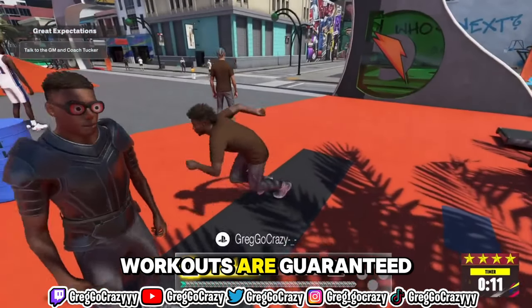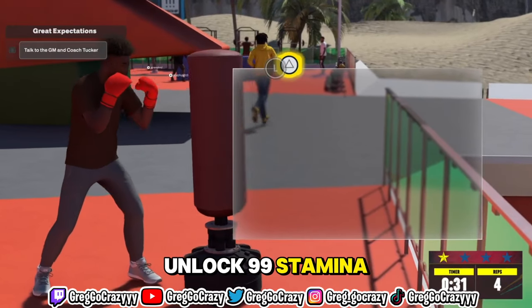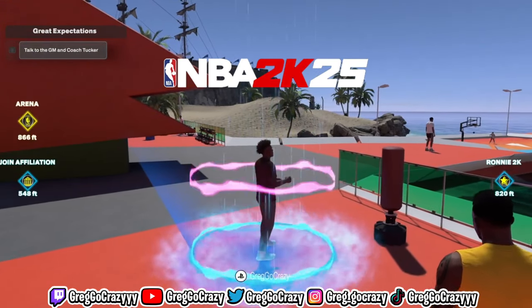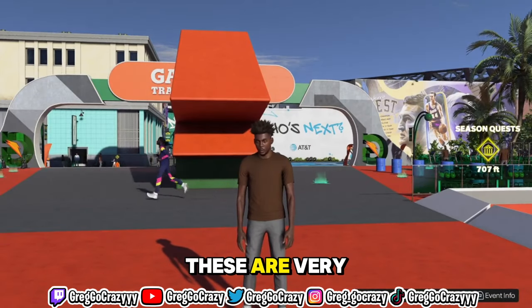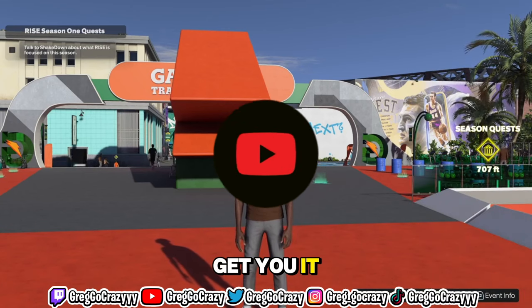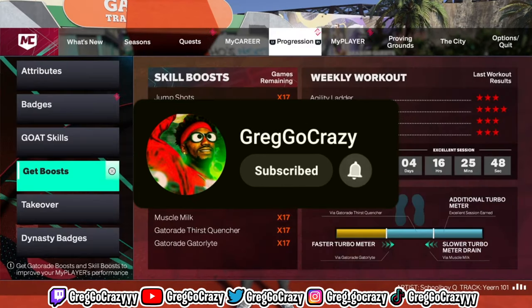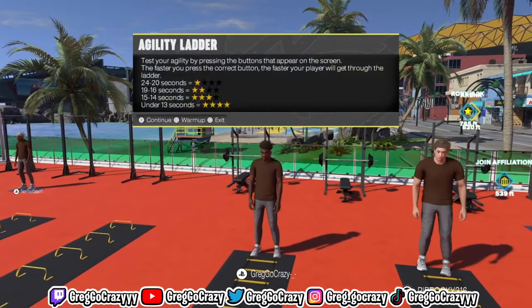These four easy workouts are guaranteed to help you unlock 99 stamina instantly on NBA 2K25. Just look at the clips — workout completed. These four workouts that you see on your screen are guaranteed to get you there. You can get them done in really 10 minutes, or five minutes or less if you dedicate. Without further ado, let's get right into the video.